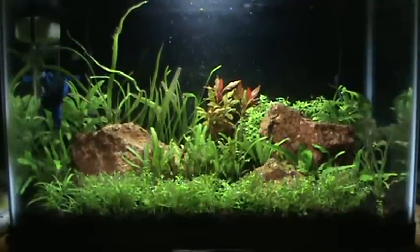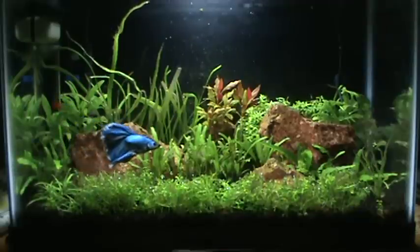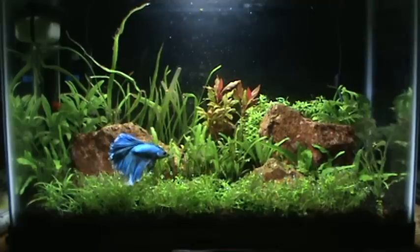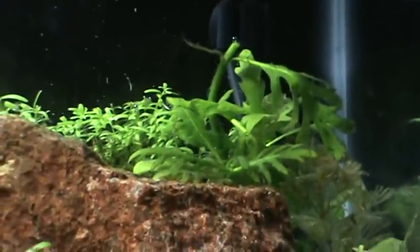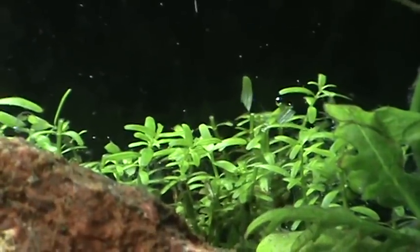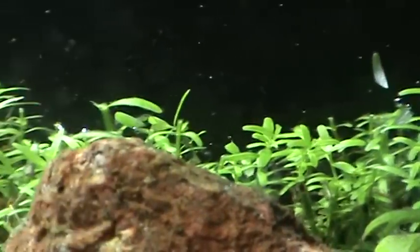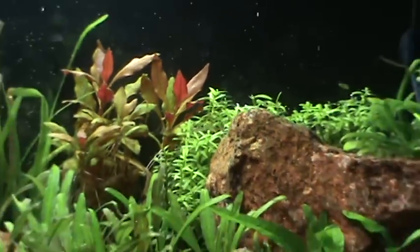Basically what I did was I took down the wisteria, rotala, willow hygro, pearlweed, and I think that's it. I took down the wisteria right there — that should grow back because it's a super fast grower. Here's the rotala; kind of made it even with the rock, but not really. That definitely needed a trim.